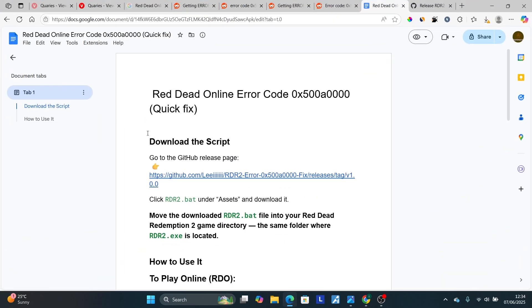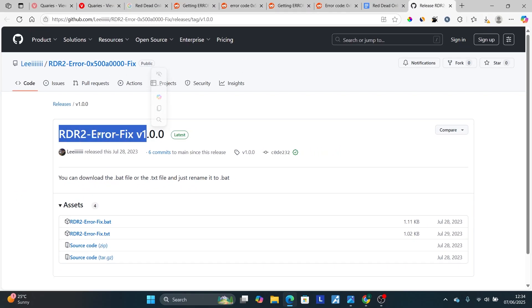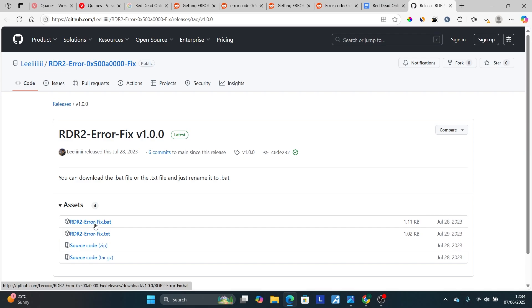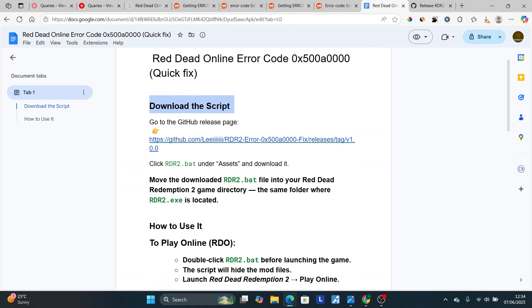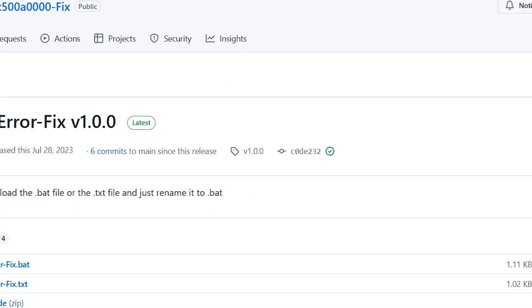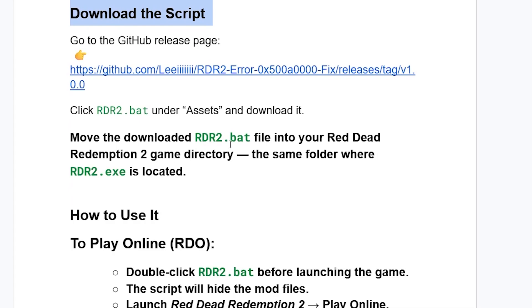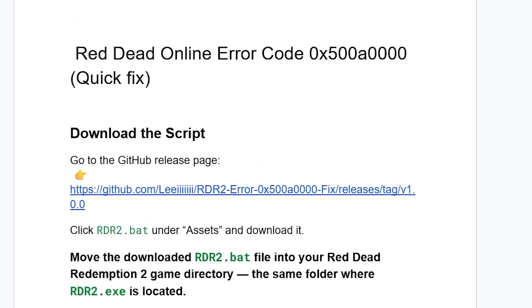After adding the game folder to your antivirus exclusions, follow these instructions. Download a fix script from this GitHub page — the link will be available in the description. Go to the Assets section and download the file called 'rdr2_error_fix.bat'. After downloading it, move the downloaded .bat file into your Red Dead Redemption 2 game directory — the same folder where rdr2.exe is located.